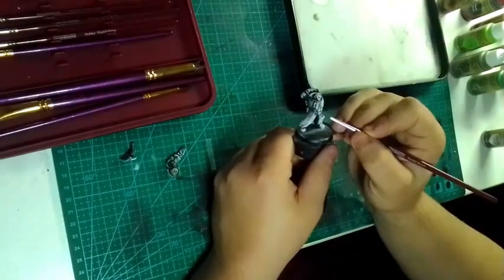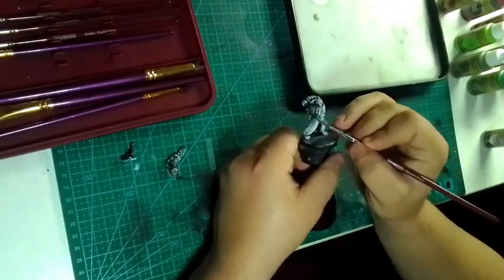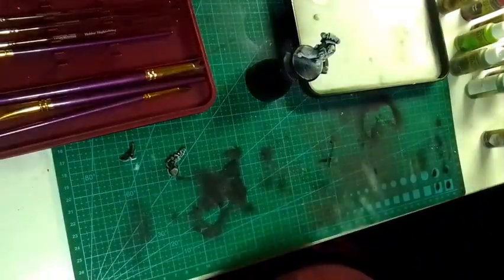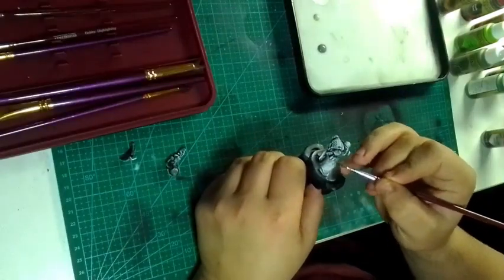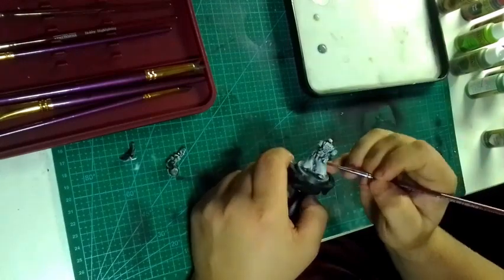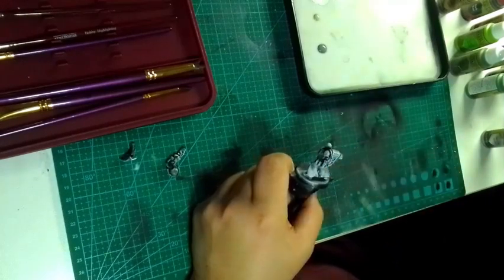Then I've gone in with a bit of skeleton bone to do the skulls on his chest and belt buckle. Then I've gotten a bit of uniform grey and started on his coat.